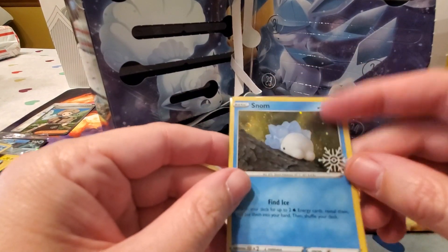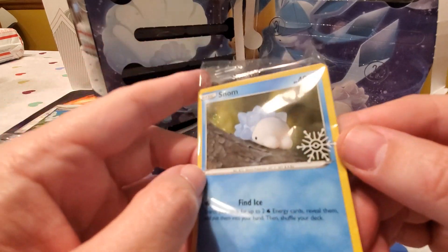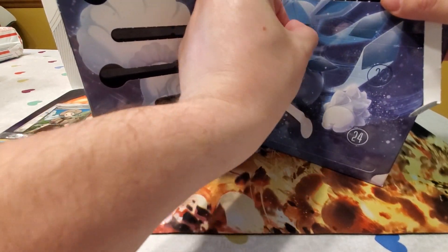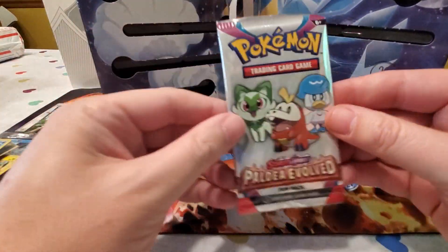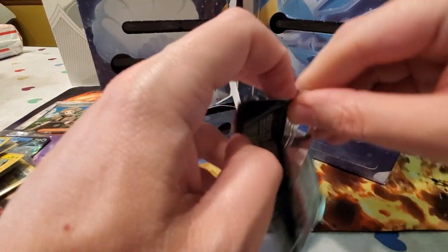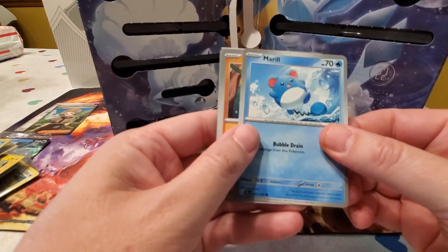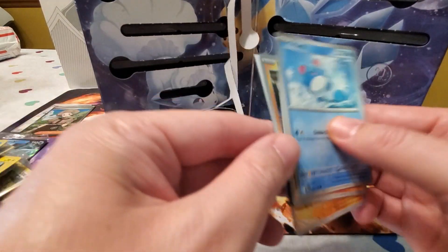Day twenty — Snom! That's his name — the little guy who looks like a little ice bug. Day twenty-one looks like another fun pack coming up. This is a Paldea Evolved fun pack — definitely more fun packs than regular packs in here, which makes sense. We got a Marill, a Mankey, and a Pincurchin, which kind of looks like the water version of Snom.